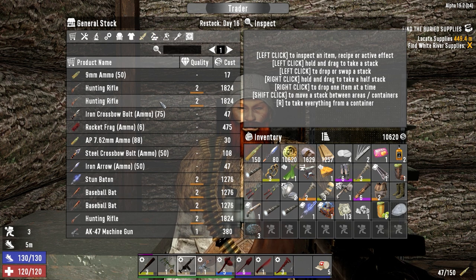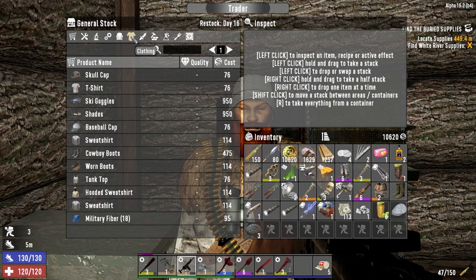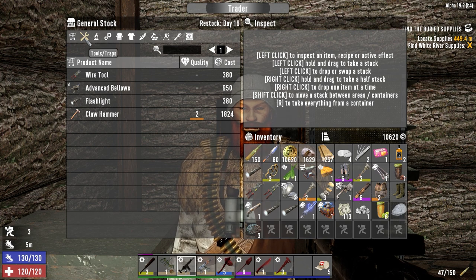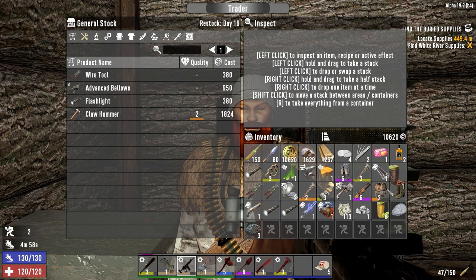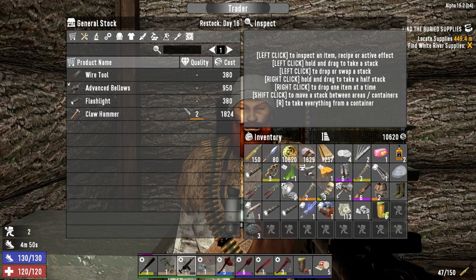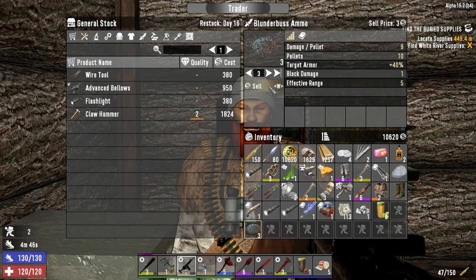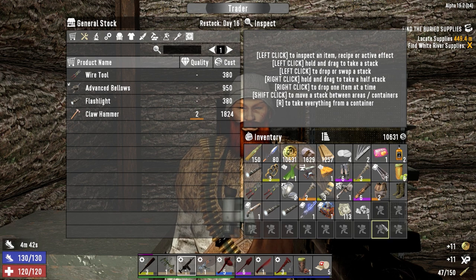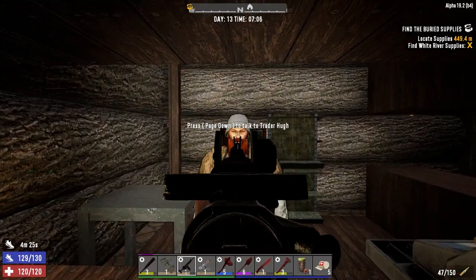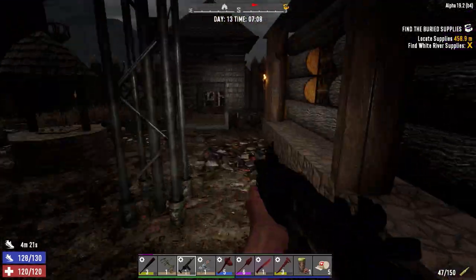The gunpowder we'll probably end up buying, and the crust sand maybe too. If we can get a mixer that would be nice. We've already got an AK — nothing there. God, I'm feeling ripped off. I don't think we buy anything here yet. Let's just sell a couple of crappy things that are worth very little to free up some space. That gives us enough — we'll drink the coffee and then go. The bellows would be nice but not necessarily a must. Let's get to that second trader.